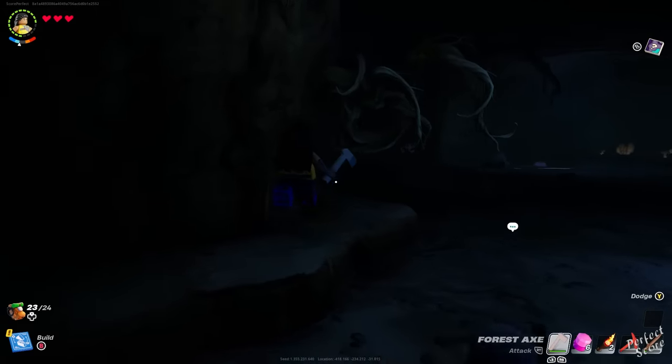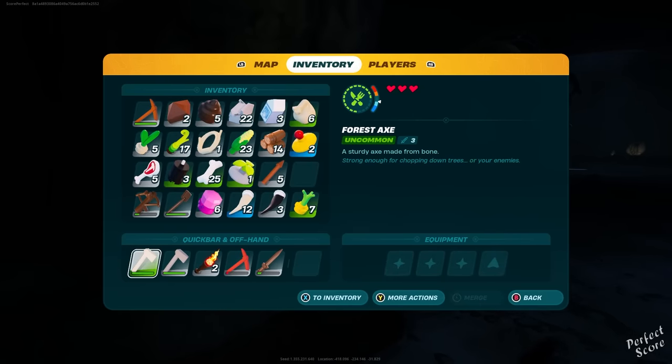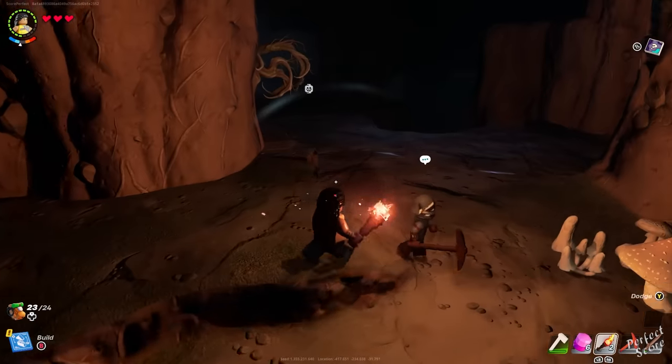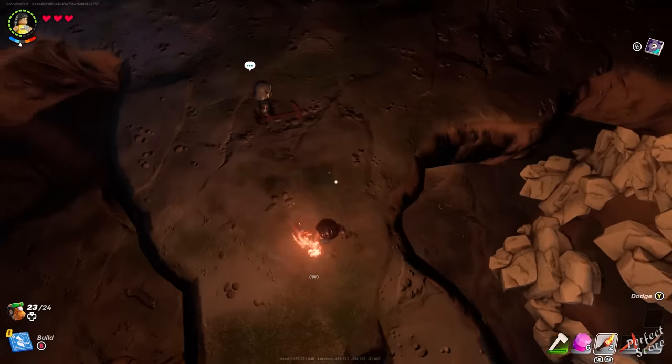A couple things I recommend you take before you enter a cave: the first is definitely a villager — it doesn't really matter which one, as long as he or she has a weapon. Bring a lot of torches, and make sure you bring uncommon weapons. In order to get those, you need to upgrade your crafting bench to uncommon rarity. I have a different video on how you can do that.